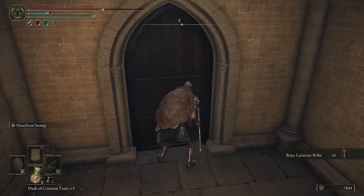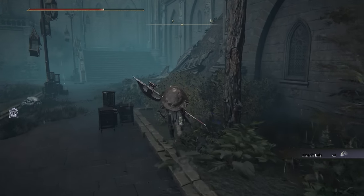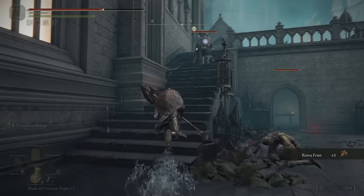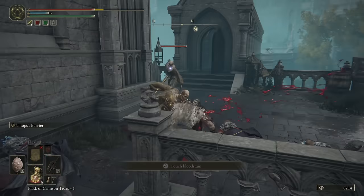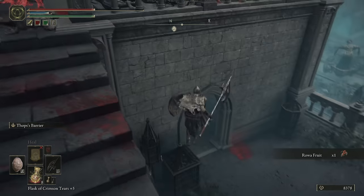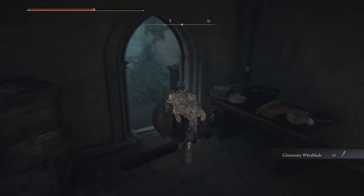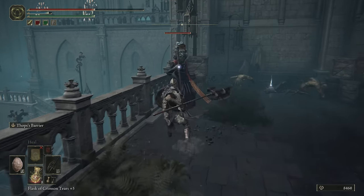Go ahead and pop open this door — you can see we're now right in the courtyard. So if for some reason you die in the rooftop route, you can easily get over here. And while not needed for a platinum, right in here it's the Glintstone Whetblade. This is important because it will allow us to do different infusions on stuff like magic and cold.